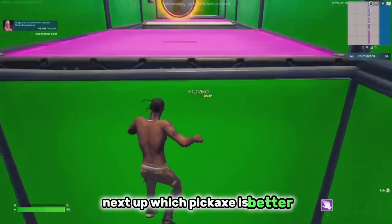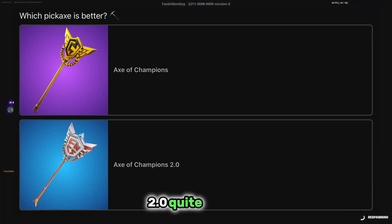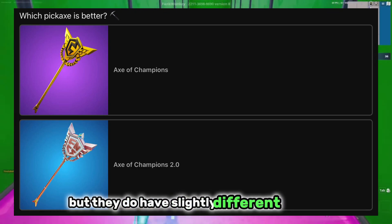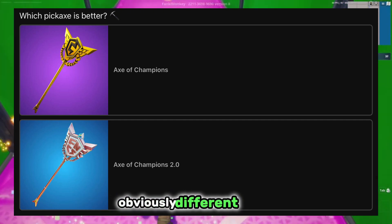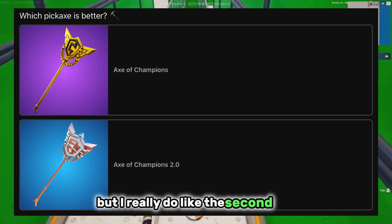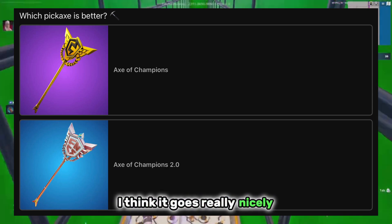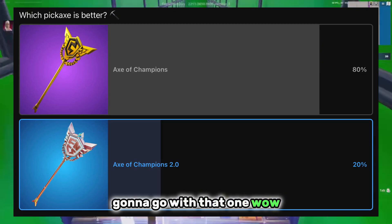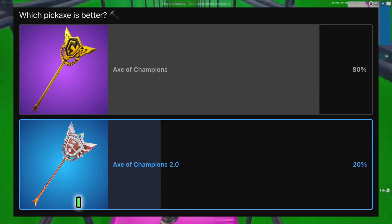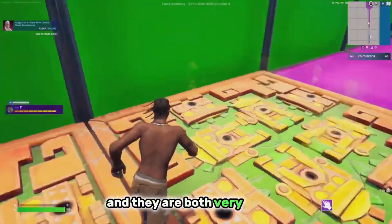Next up, which pickaxe is better — the X of Champions or the X of Champions 2.0? They're quite similar but have slightly different designs and colors. The first one is very iconic, but I really like the second one — very clean design with the colors. I'm going with that one. Wow, 80% chose the first one, which makes sense; it's a great pickaxe and they are both very similar.